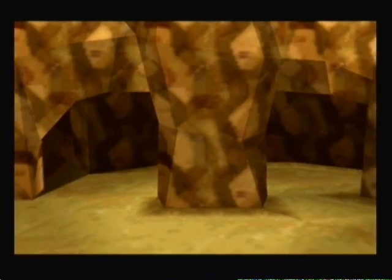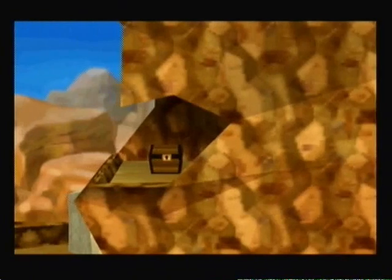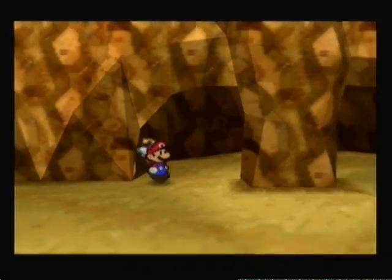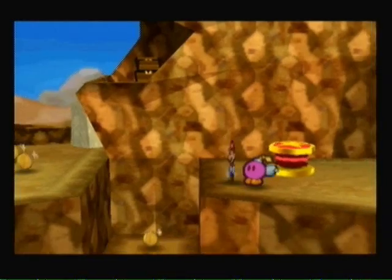I believe there is a block back here that you can hit. There is a hidden passageway right here, and it leads you to a treasure chest. That is what I was thinking of — the Damage Dodge badge. Basically, if you do an action command to defend, you get the damage decreased by another one point. Very useful indeed.